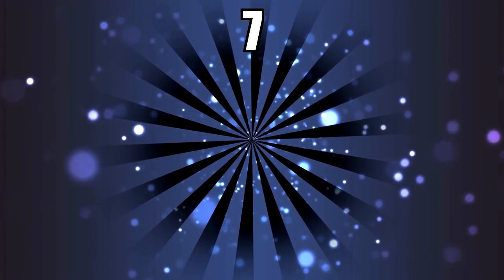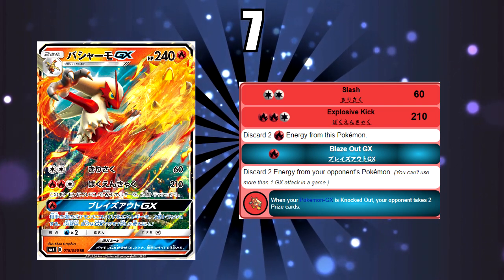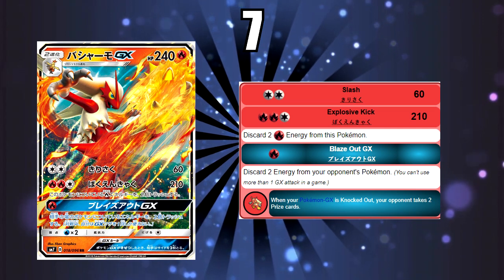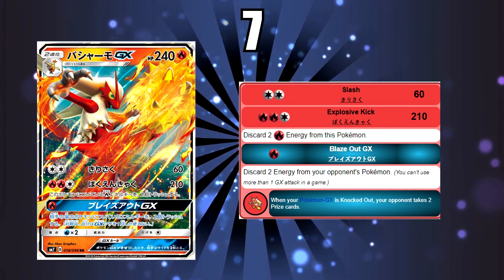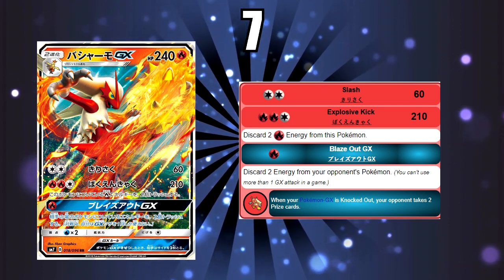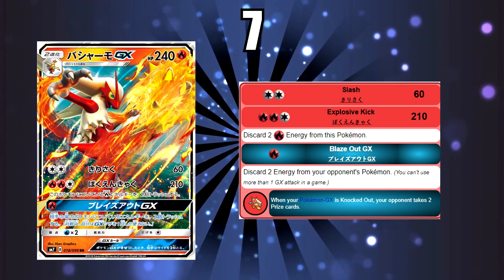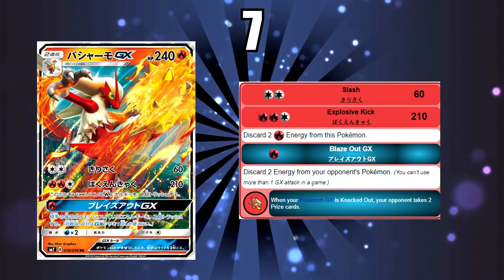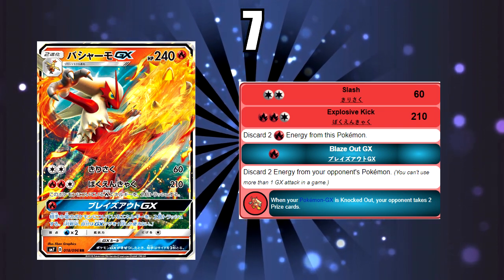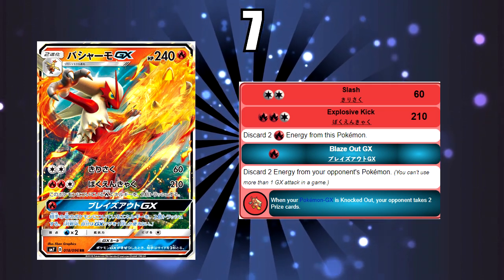At number 7 we have Blaziken GX — another Stage 2. It has a Double Colourless Energy attack for 60 damage, and then a Fire, Fire, Colourless attack for 210 damage, but you discard 2 Fire Energy from this Pokemon specifically. The GX attack discards 2 Energy from your opponent's Pokemon. The DCE attack is good — it can one-shot an Evolution Pokemon that isn't 70 HP, like Ralts or Zorua, which you will face on occasion, especially post-rotation with things like Gardevoir potentially coming back. However, it's a Stage 2, so you're not going to get it out on your first turn if going second.